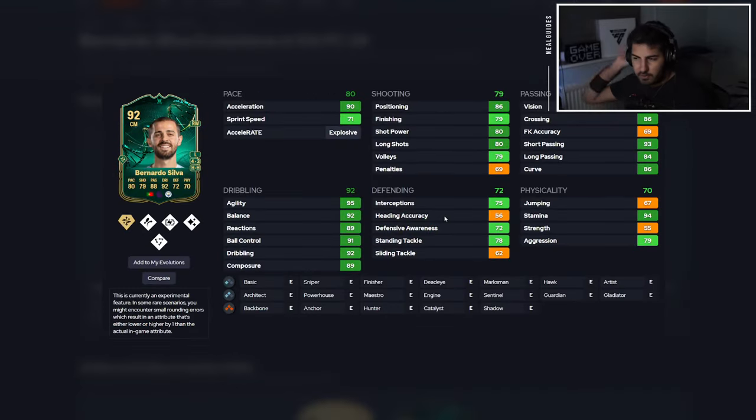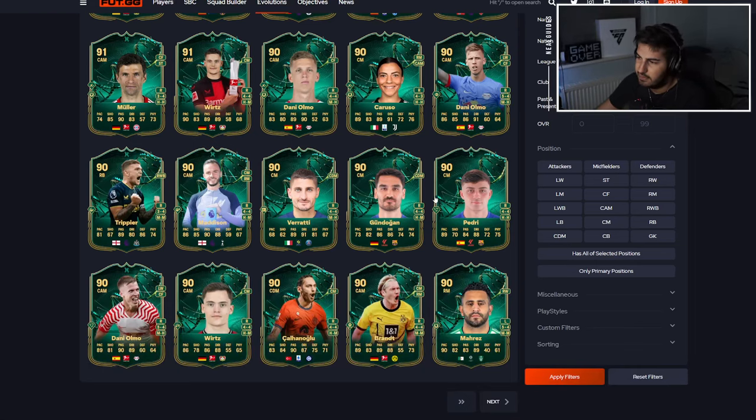So the first one is Bernardo Silva. But listen, I'm not really a Bernardo Silva fan. There's a lot of Bernardo Silva fans though. He's too slow on the sprint speed, but the plus 8 just made him a bit better. He's alright for the technical sprint, but he's definitely not a card that I would consider.